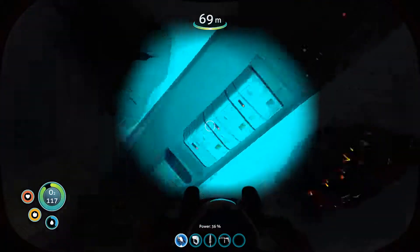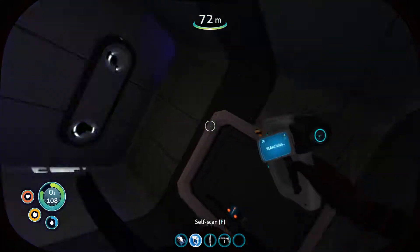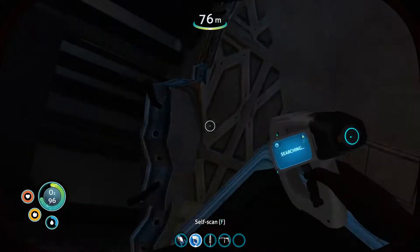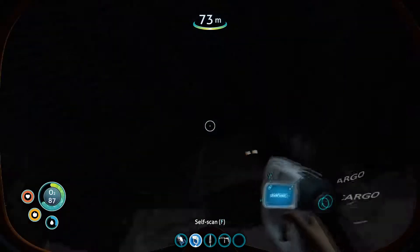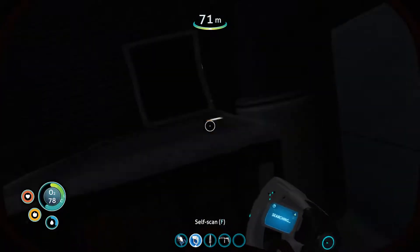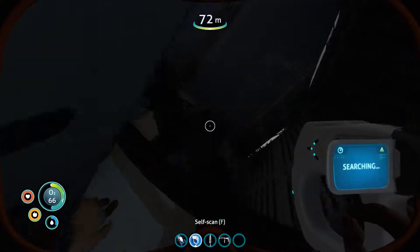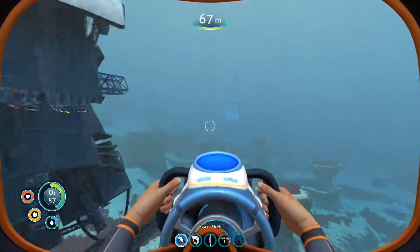Carefully scanning the area — nothing here. There's a sand shark aggro'd on me. Nothing here besides the vehicle bay fragments. I was right, it only spawns one, maybe two, but I can't be bothered to search further. Let's just go back to the life pod.